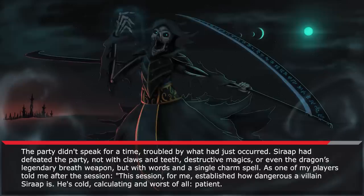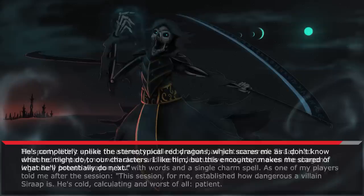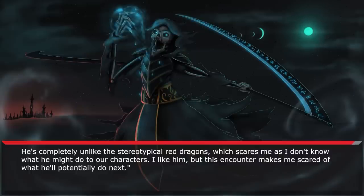As one of my players told me after the session: "This session established how dangerous a villain Sirap is. He's cold, calculating, and worst of all, patient. He's completely unlike the stereotypical red dragons, which scares me, as I don't know what he might do to our characters. I like him, but this encounter makes me scared of what he'll potentially do next. I need to know more." If you're out there, tell us more about Sirap, please.